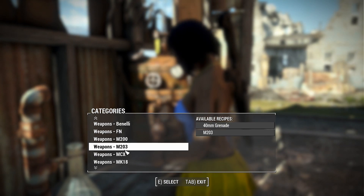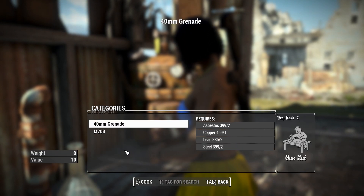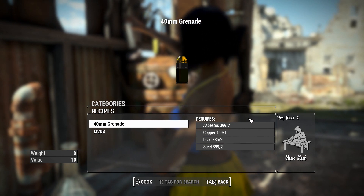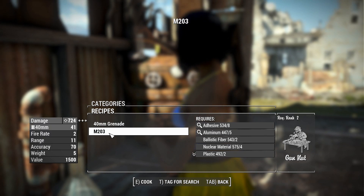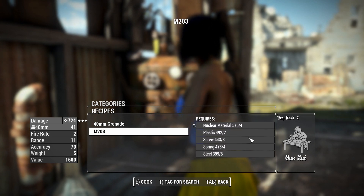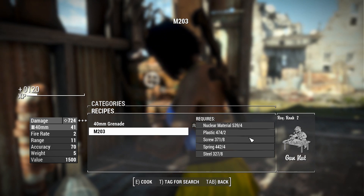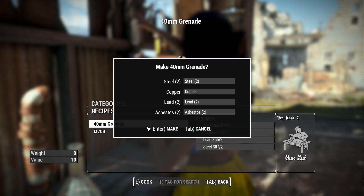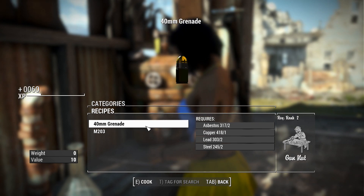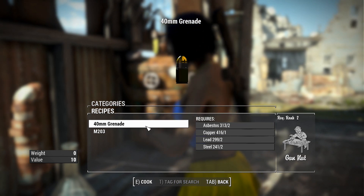Getting this thing is easy enough on a workbench. What you'll need to do is find the M203 on a chemistry station, and then you can craft the grenades from asbestos, copper, lead, and steel — just one copper, the rest is two components. You can get the M203 grenade launcher here for a bunch more materials. We've also got gun nut rank 2 as a requirement. Prepare your best spamming clicky fingers, because you're only crafting these one at a time. It'd be cool if there was a bulk craft option with slightly less material cost.